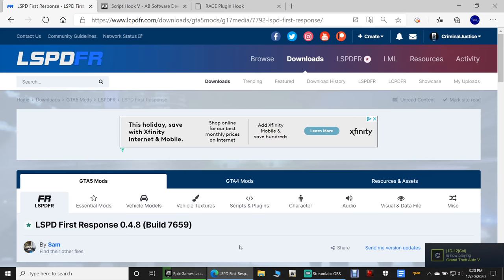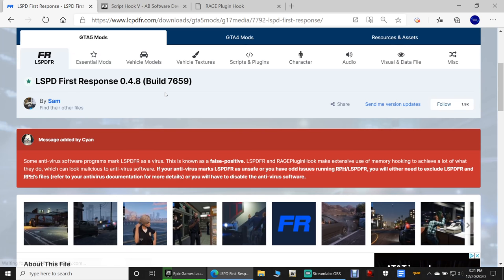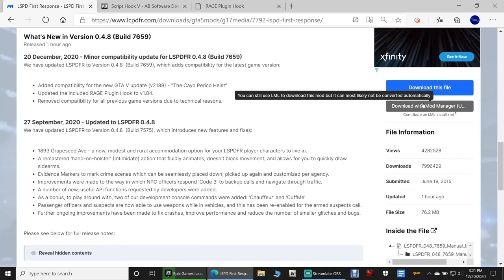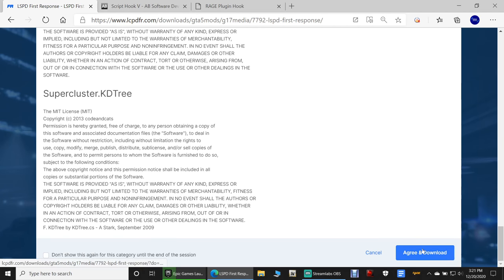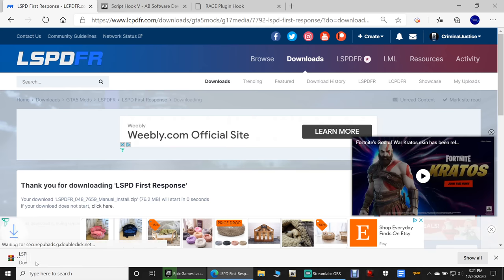Links are in the description below. The first one we're going to is LSPDFR 0.4.8 — this is the new build, same version, just a different build, build 7659. It will tell you some antivirus software programs mark LSPDFR as a virus even though it is not. You can either turn off your antivirus, which is way easier, or make an exception for GTA5. Scroll down and click Download This File, then click Agree and Download.